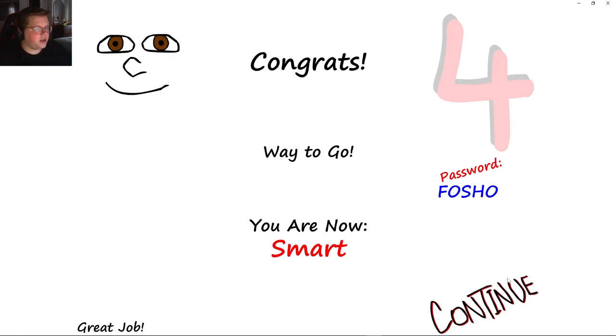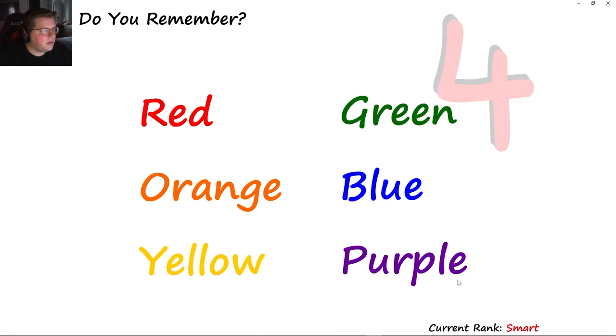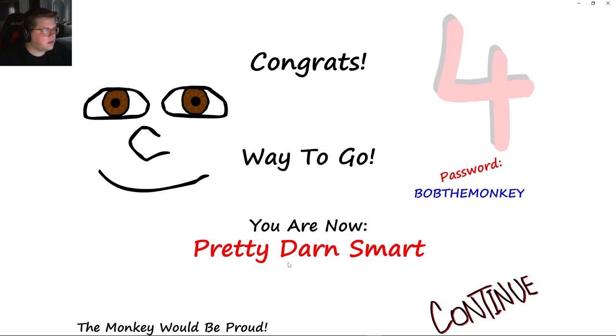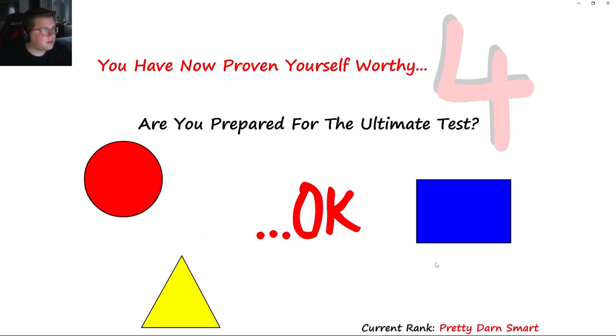Okay, here we go — for show. Do you remember? Red, blue twice, orange, yellow. What is this? A square. Pretty darn smart. Bob the monkey — I don't know where he's at, but he's somewhere around here. You're not proving yourself worthy.